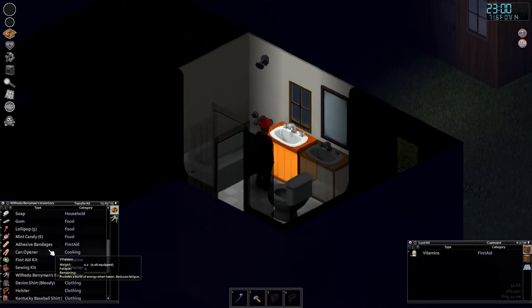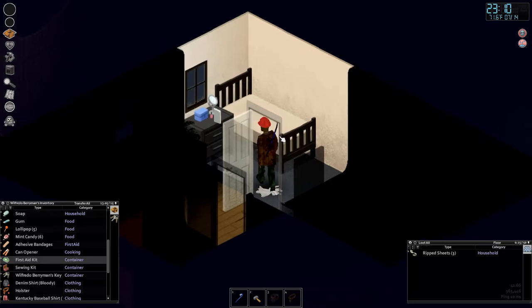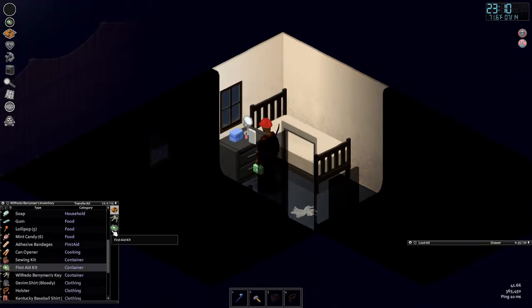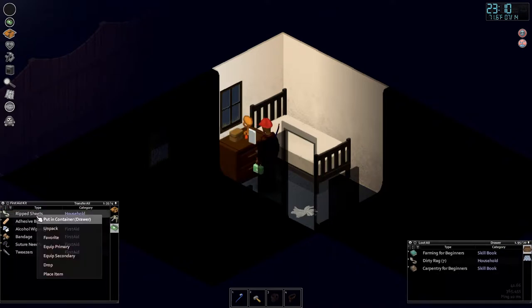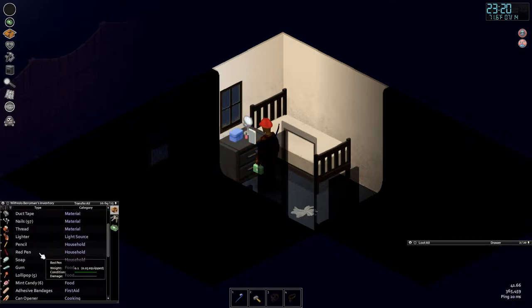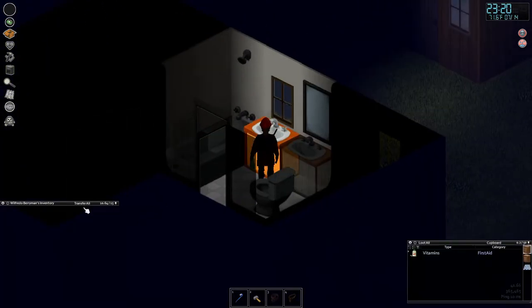Before we start boarding up, I like to keep all medical supplies in the bathroom. Now that we're calling this place home, I'm going to put our books in the bedroom — good place for books. We have our first aid kit; let me decide where to keep it.